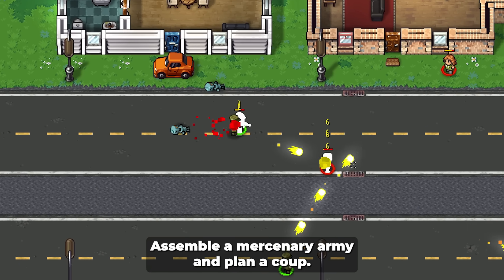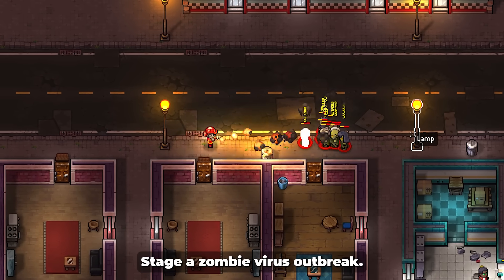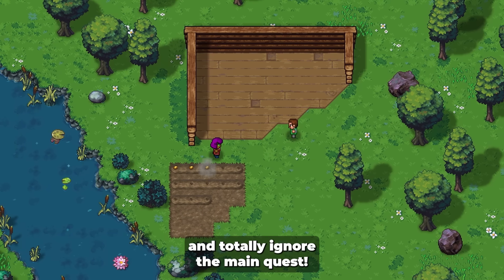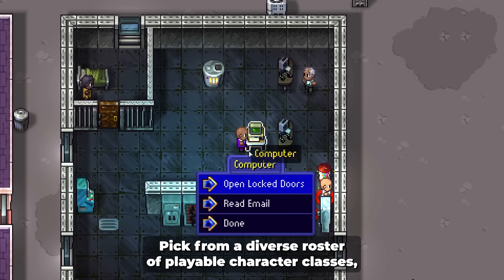Assemble a mercenary army and plan a coup. Stage a zombie virus outbreak. Or just chill out, build a farm, and totally ignore the main quest.